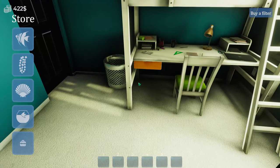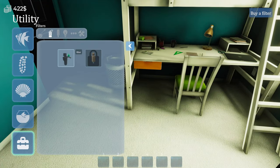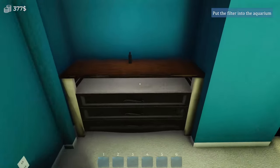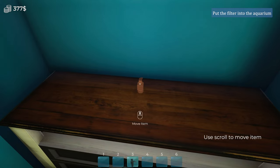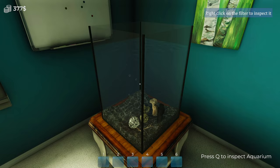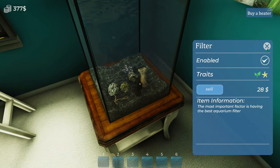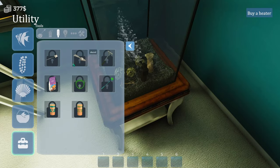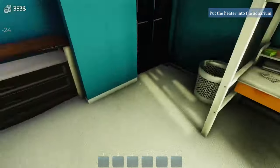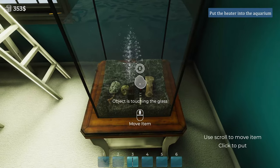Now we need to buy a filter. It looks like a tap but it's obviously not. There we go - magically drilled that through. Right click to enable it. Buy a heater to keep the fish nice and warm. I'm guessing this section just teaches us the basics before you progress further with this game.